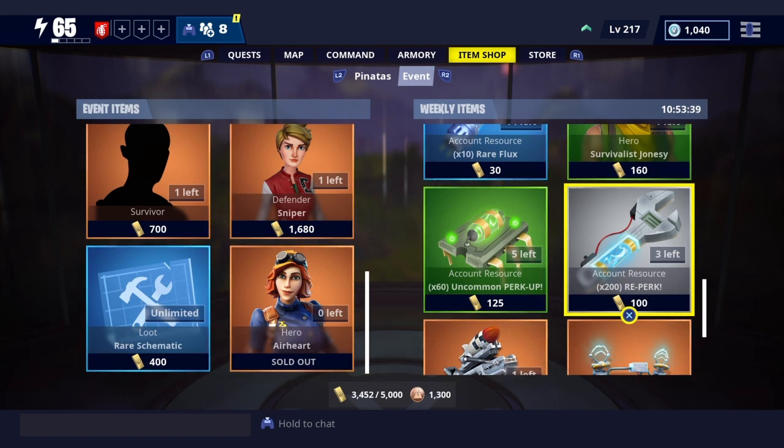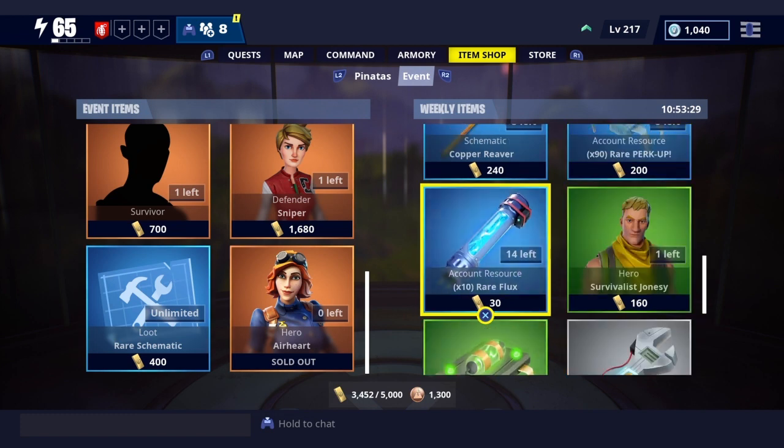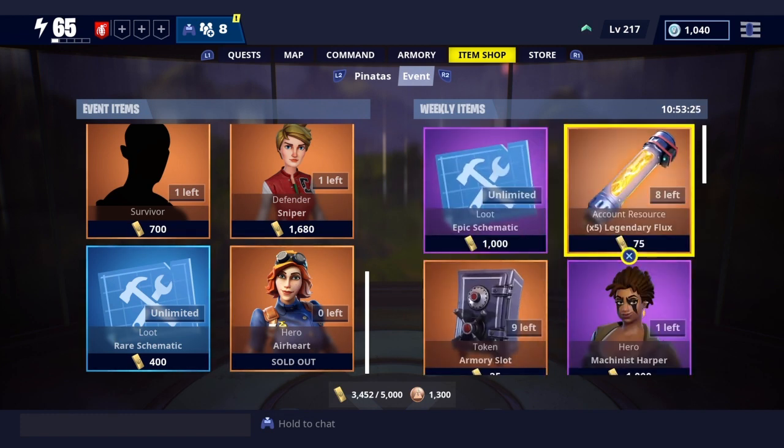Basically, you have to have gold. I've been using it — at first I had 4,000-something, now I have 3,452. As you can see, this has like three left or whatever. You gotta make sure that they're not sold out. So you're gonna go to one — I'm gonna do legendary, because this is just so overpowered.